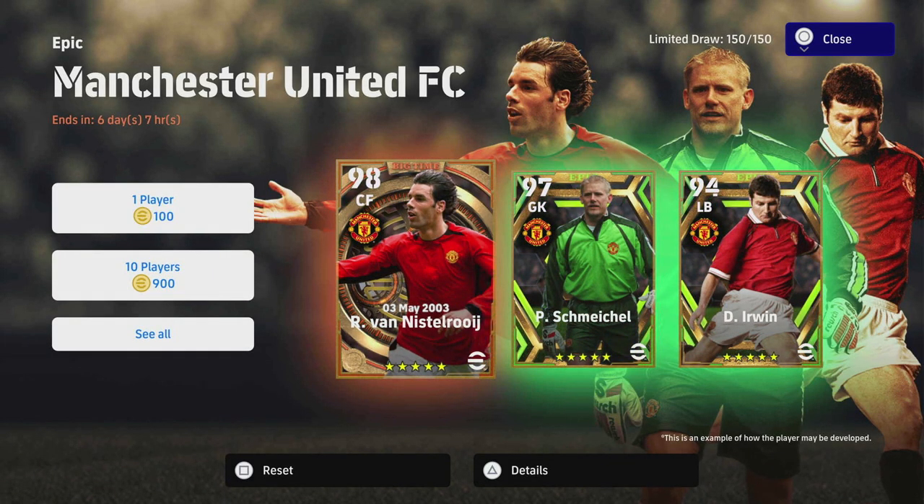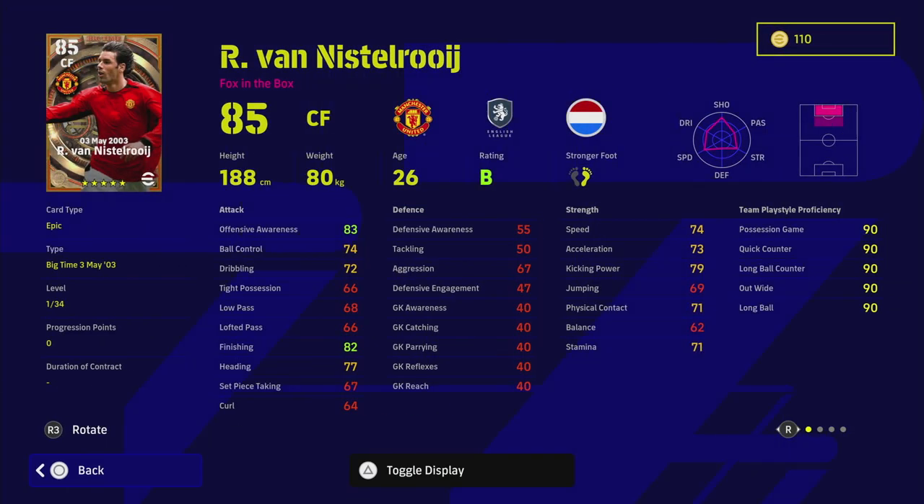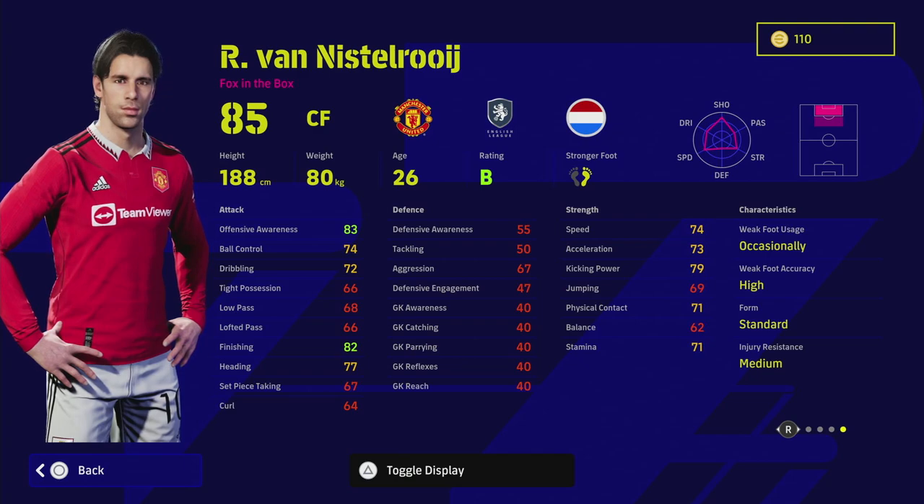Anyway, we are going to start off with van Nistelrooy. This guy goes to a 98 overall, and we've got two different versions of him. He will go to 100 overall with the team play style boost, but both versions are going to be 97 overall rated players. He is an absolute beast, and from everyone that I know that uses him, he's extremely good on the ball when you get it to him, even though he doesn't have the best dribbling.